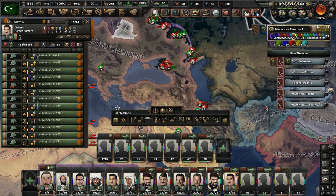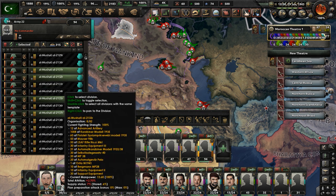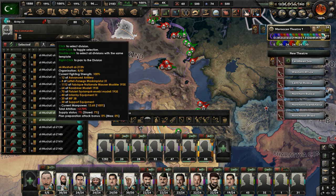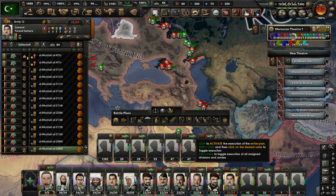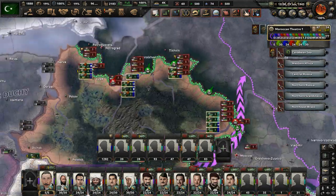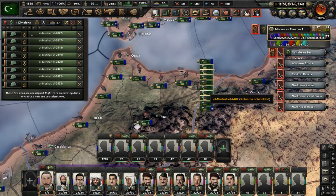How is the 12th Army doing? Let's take some units out of the 22nd Army and send them to the 12th Army, who is not at maximum capacity right now. They lost a few divisions. I think the 12th Army was the one that fought in Sweden — the troops there were almost nearly encircled, and that's probably how we lost some divisions.